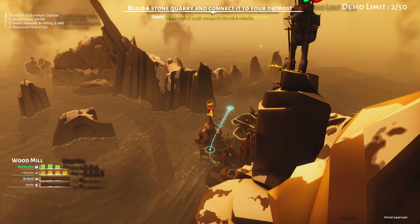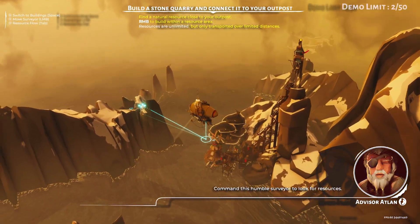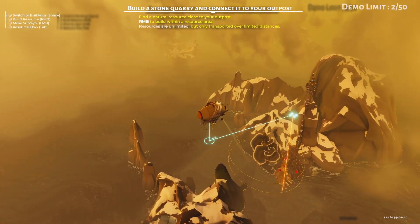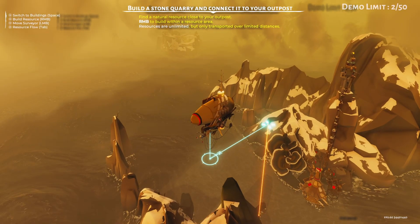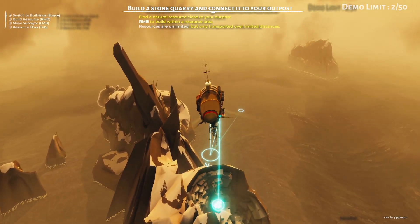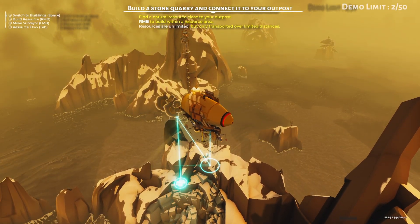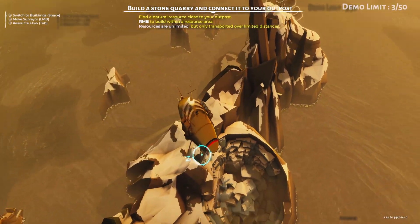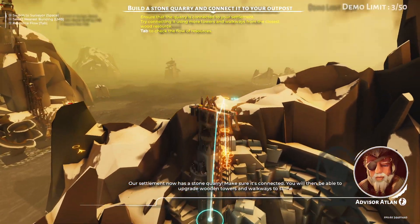We need to go and find some stone now. If I switch back to my flying ship, we're looking for rocks on the floor. If you hover over a resource it shows you the icon - so that's a saw, which means there's a wood thing there. Whereas this shows you like bricks, which is stone. So if I right-click on this - yoink! That is going to build me a little stone collection point.